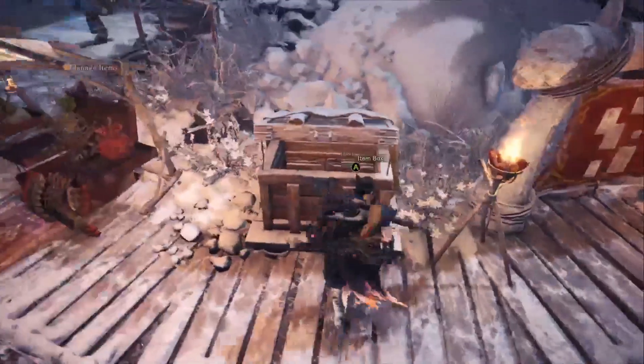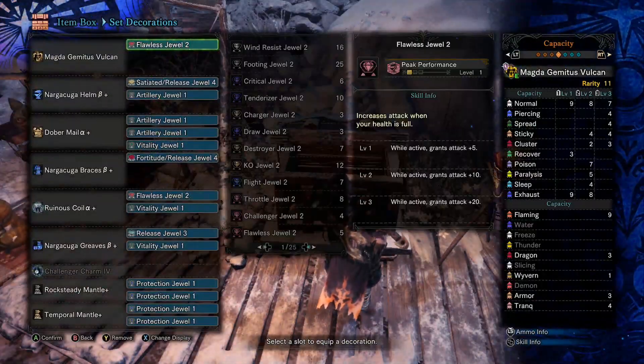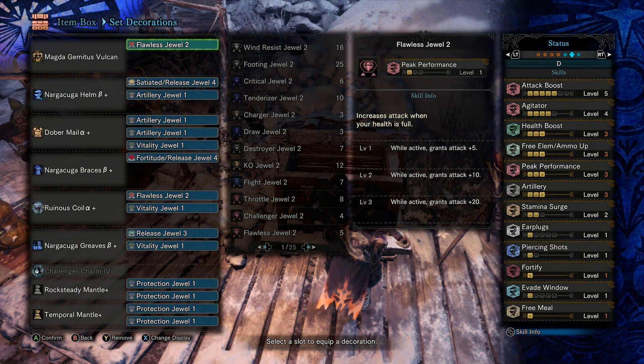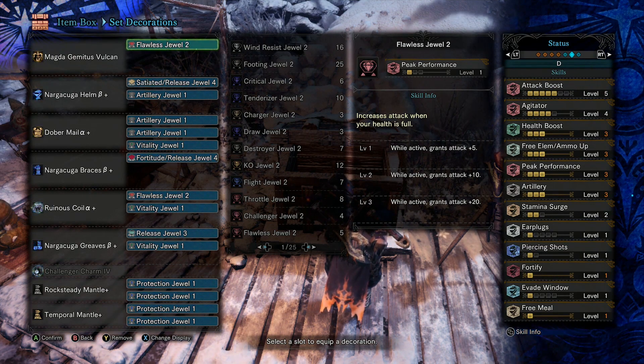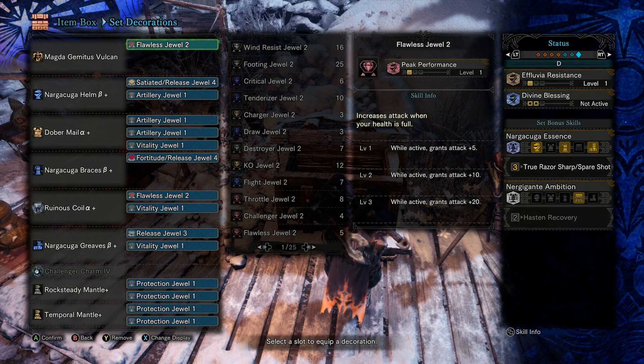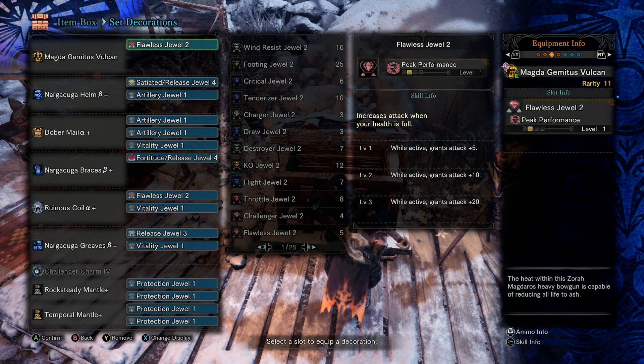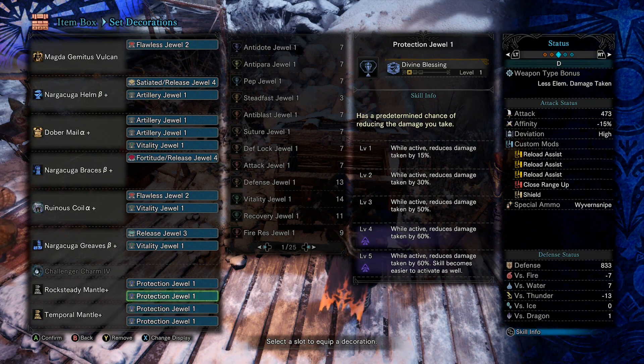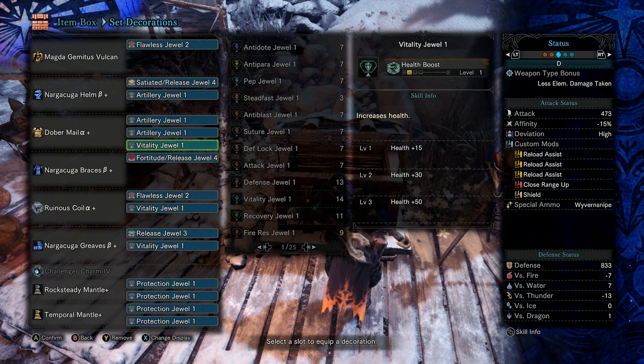Just to wrap things up, I'm going to talk a little bit about the build again for those who are still newer. Once again: Attack Boost, Agitator, Peak Performance — those are all damaging skills that boost Cluster Bomb ammo, which really only requires Attack Boosting skills to get the damage up. Free Element Ammo Up gives us an extra shot of Cluster Bombs. True Spare Shot causes free shots occasionally — it's better than regular Spare Shot. We have Health Regen Augmentation, and for mods: Triple Reload Assist, Close Range Up, and Shield. You can drop the Shield and have Recoil instead. Rock Steady Mantle and Temporal Mantle are both pretty standard for Cluster Bomb builds — you just wear those and the monster can't stop you.